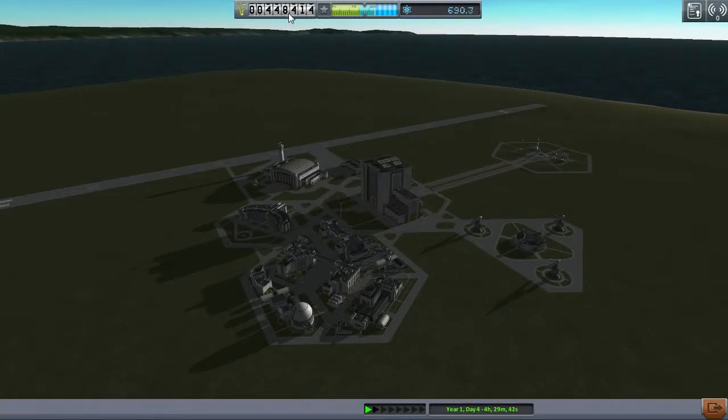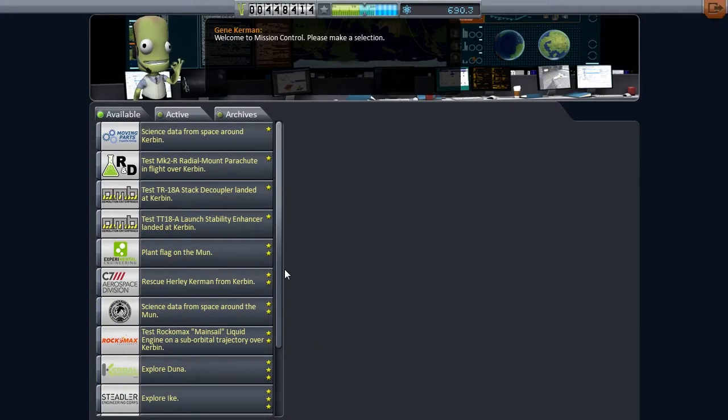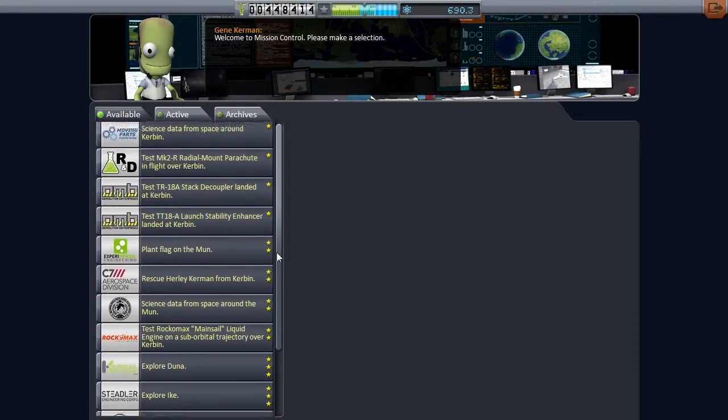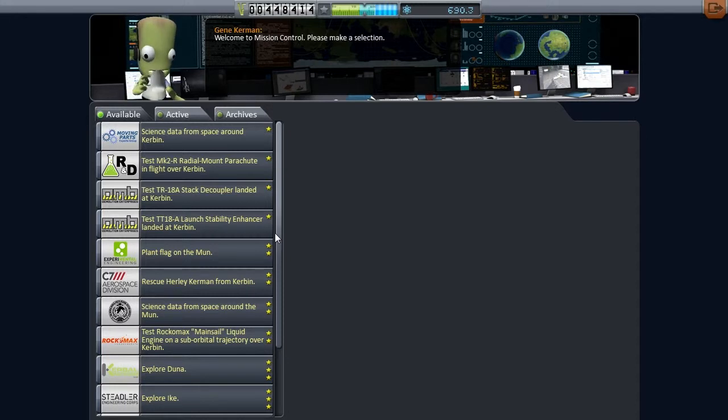We've got wow, four hundred and forty-eight thousand in the bank. I seem to be doing all right for money - I never really seem to encounter any troubles there - and we're going to come and have a look at Gene here and find out what we want to do.